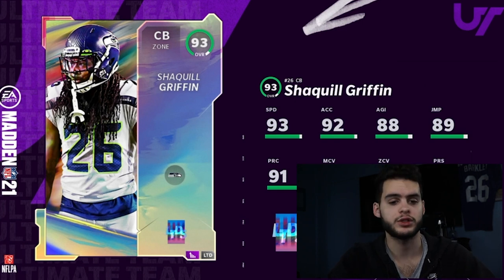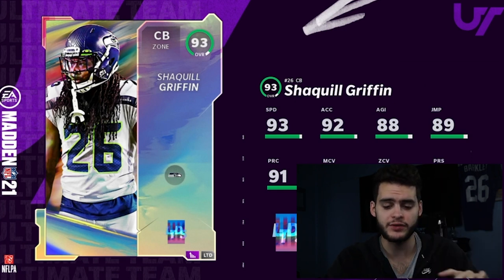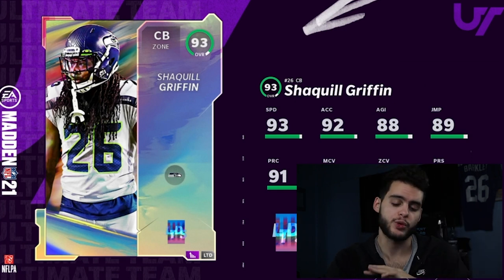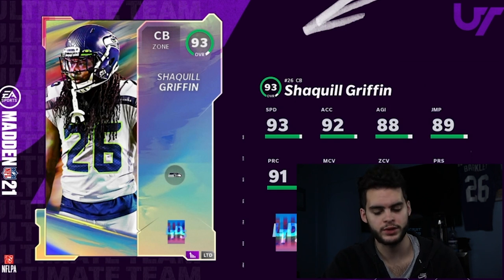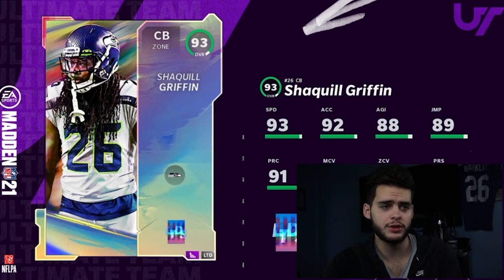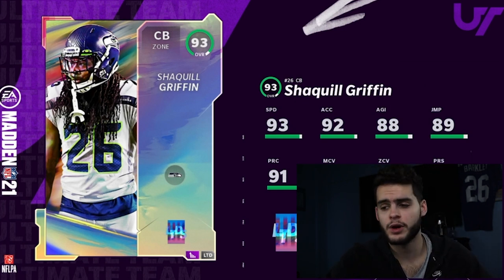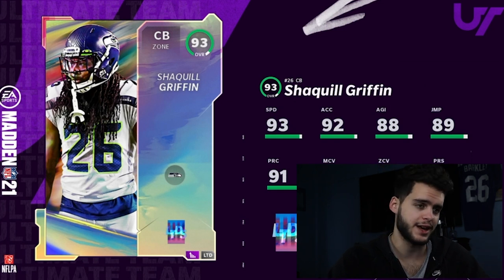Today we got Autumn Blast Part 2 revealed, Blitz promo, and plenty of stuff. Make sure to stay tuned to the end of this video — these LTDs are quick, I'm gonna do them in literally 45 seconds. For today's Poodle Squad shoutout we got Considered Comp — shoutout to you man. If you need coins for Autumn Blast Part 2 or the Blitz, head over to muttreserve down below, use code poodle for 15% off.